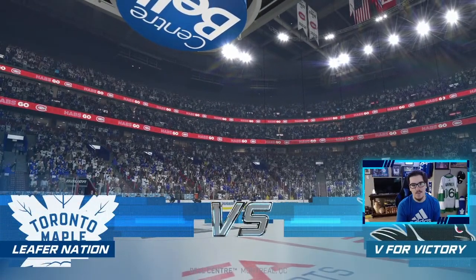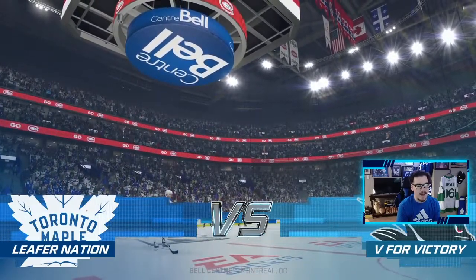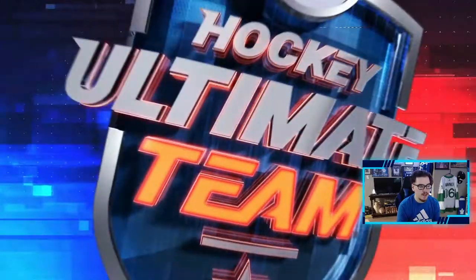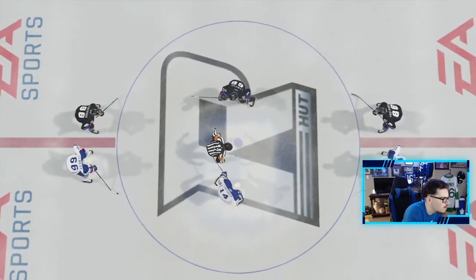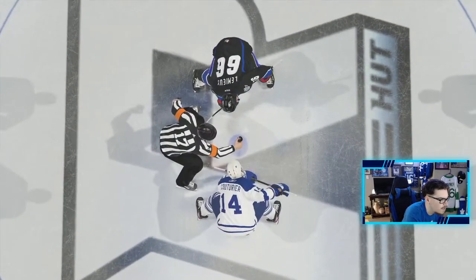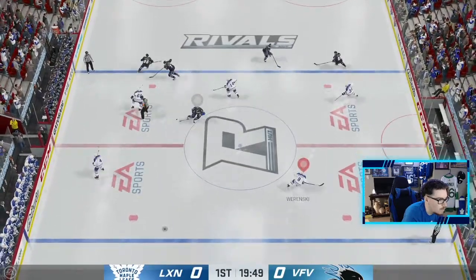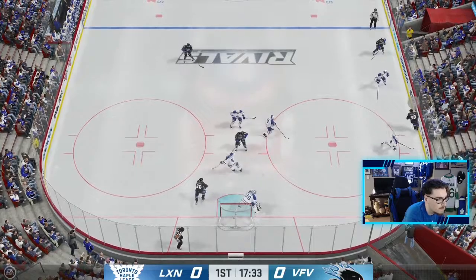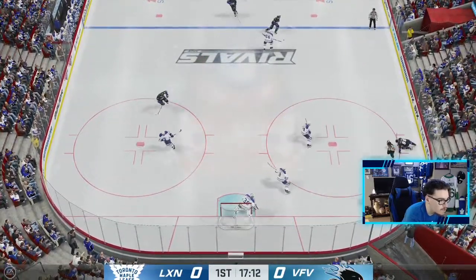We are trying out 93 Matthews and 92 Tavares for the first time. I'm excited to see Matthews especially — his 91 was so good and his other cards were amazing, so I can only imagine how good this one's going to be. He's got Pasta and Lemieux on his line. We're off to a great start, we're buzzing boys.